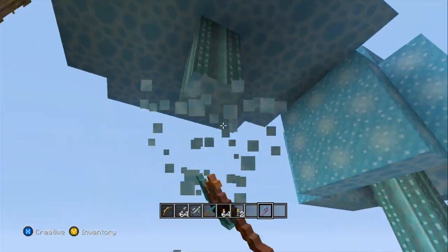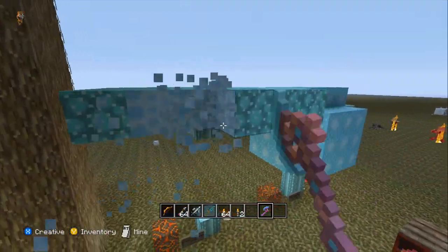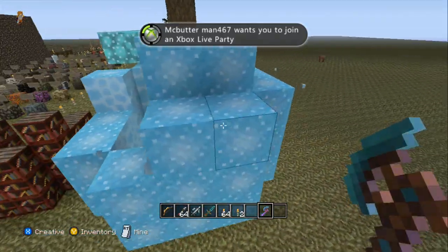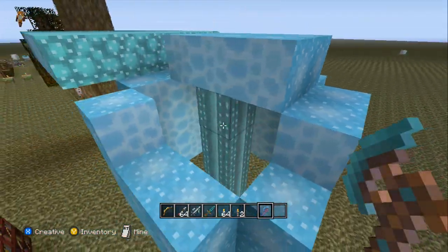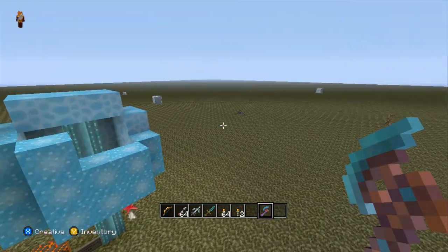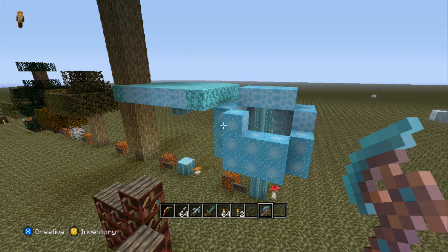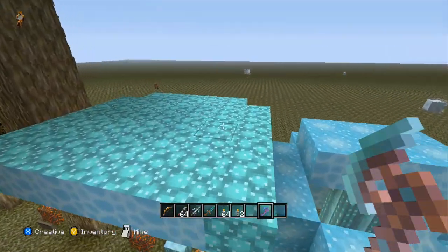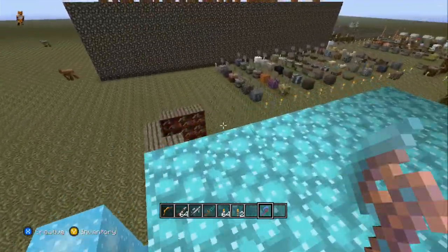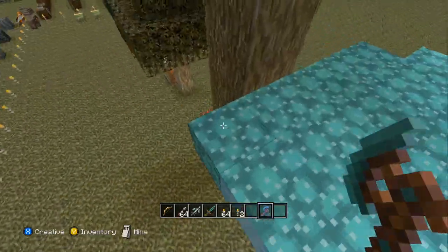You cannot get this even with silk touch. 4J, please allow us to actually get this with silk touch because this is cool — we could use these for buildings. Do you have any idea how hard it is to actually plant the mushrooms in a way you want? I've made a mushroom bridge before and it takes a lot of trial and error because I always have a random pattern. It's annoying. So allow us to actually get this with silk touch.